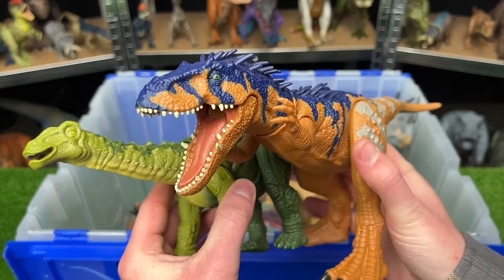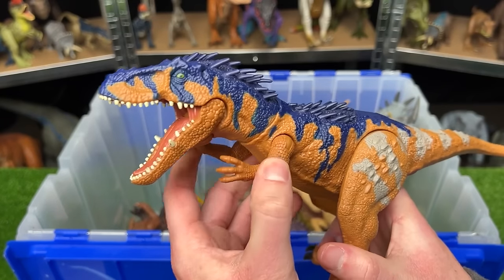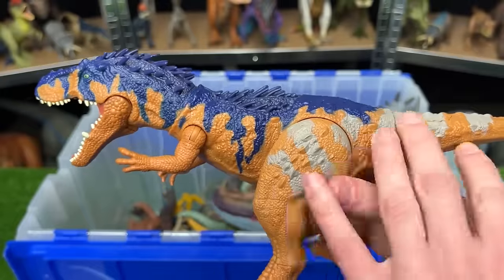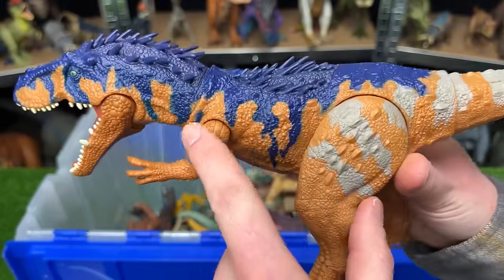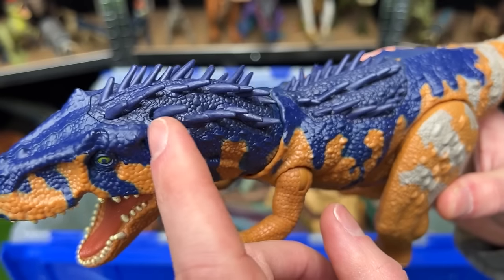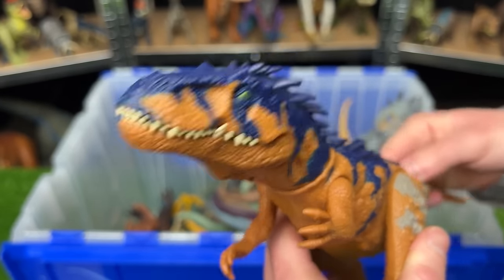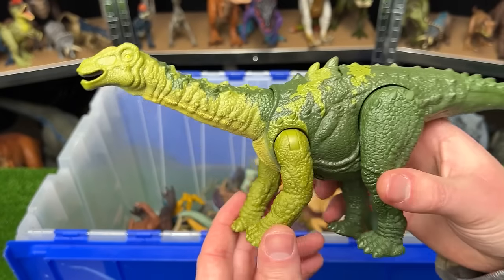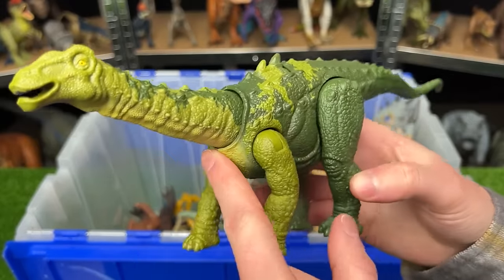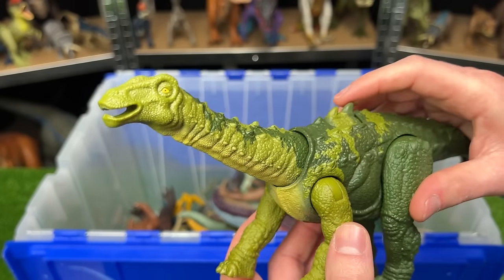Next is the Primal Attack Siats Micorerum versus the Dino Tracker's Nigersaurus. The Primal Attack carnivore has cool gray striping with blue lightning bolt-like patterns down the sides and spikes along its back, with a tail-controlled jaw chomp. The herbivore Nigersaurus stands on four legs, has two tones of green, and a single action button for its attack, with a neck that moves up, down, and side to side.